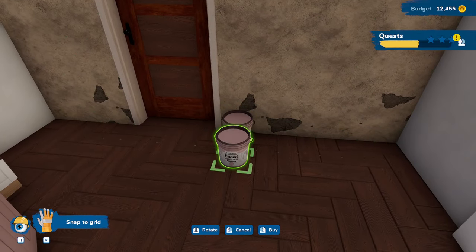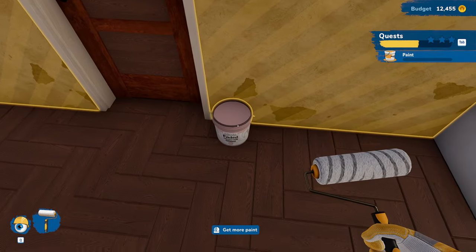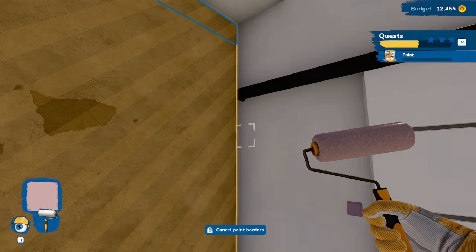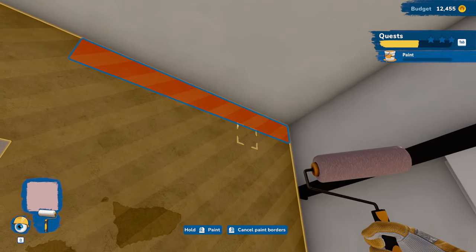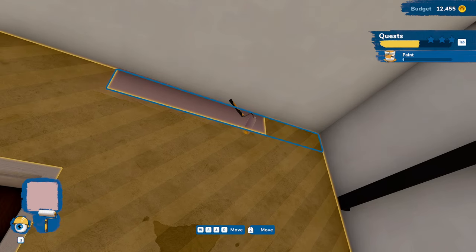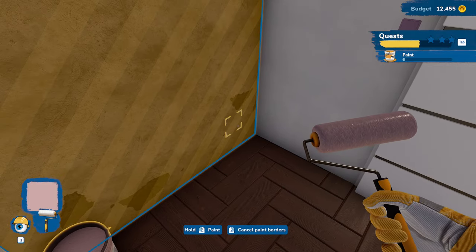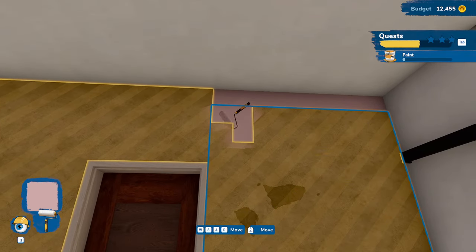So we're going to set that down and cancel that. Now we're going to get out our paint roller and go into there, set the paint borders — set it there. Oh, I see — there we go. And then we hold the paint. Oh, okay, I get it. So we're just painting within the borders. Got it. So we're going to cancel those borders and set up a new giant border. Now we're just going to hold that down and paint like crazy.